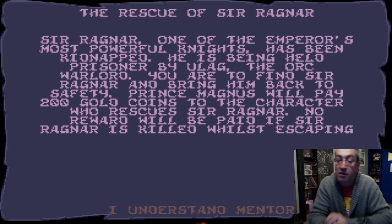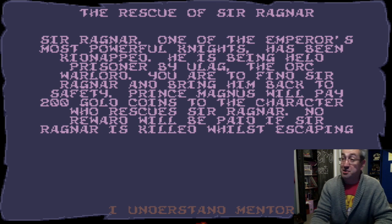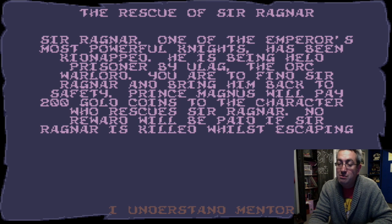Let's read the plot of our adventure here. Sir Ragnar, one of the Emperor's most powerful knights, has been kidnapped. He is being held prisoner by Ulag, the Orc Warlord. You are to find Sir Ragnar and bring him back to safety. Prince Magnus will pay 200 gold coins to the character who rescues Sir Ragnar. No reward will be paid if Sir Ragnar is killed. So it's an escort mission — and we all know how wonderful escort missions are. They're every video game player's favorite, aren't they?